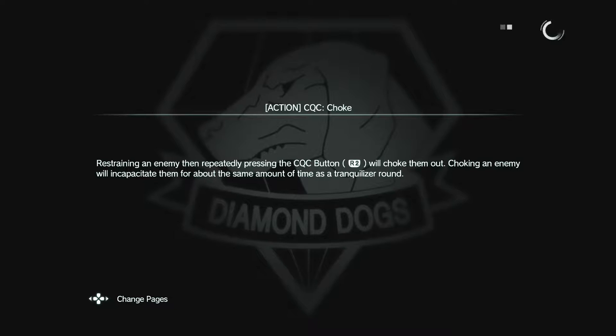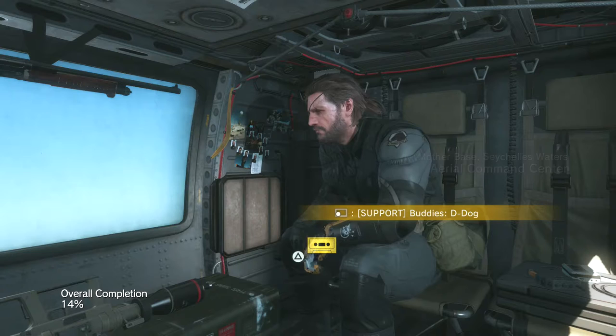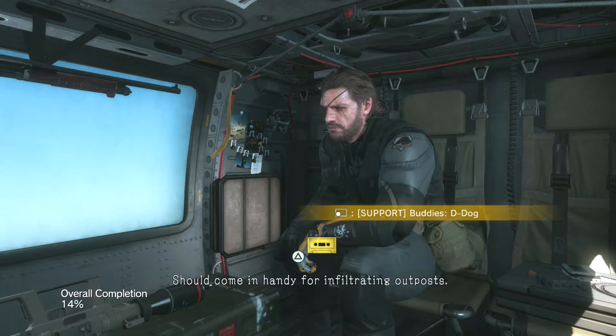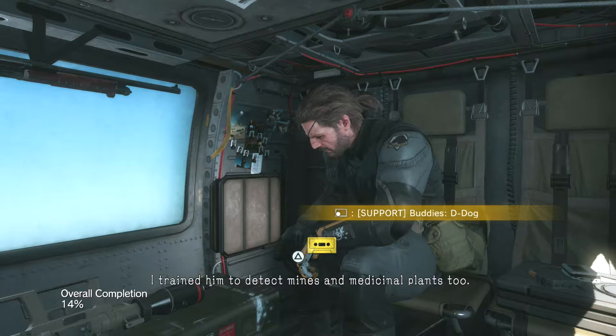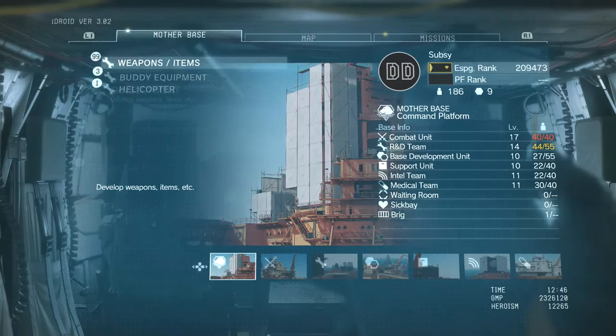Welcome back to Metal Gear Solid V. So I was just going to go get set up on the side op that I planned to do for this video. And luckily I'm always recording, because this cutscene just popped up. Let me explain what D-Dog can do as your buddy. With that nose of his, he can sniff out and mark nearby enemies and prisoners. Should come in handy for infiltrating outposts. I trained him to detect mines and medicinal plants too. I will certainly do that, Ocelot, thank you very much.